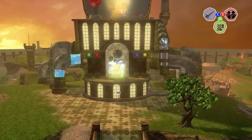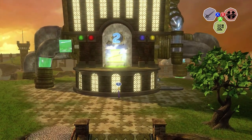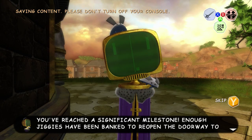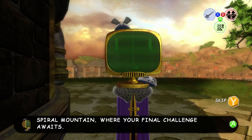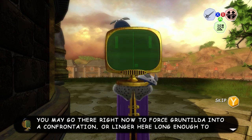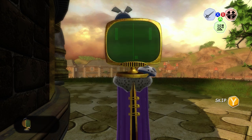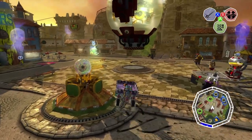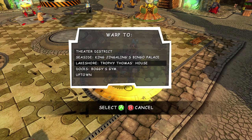The door up here is going to open and that will take us to Spiral Mountain — we can finally go home! There's a two over it, which confused me for a long time. Basically, that is Spiral Mountain Act 2, because when we started the game the very first thing we did was in Spiral Mountain, so that was considered Act 1. I don't think you can ever actually go back to Act 1 — there might be some way to glitch to find a hidden door, but as far as I know there's no way to get back.